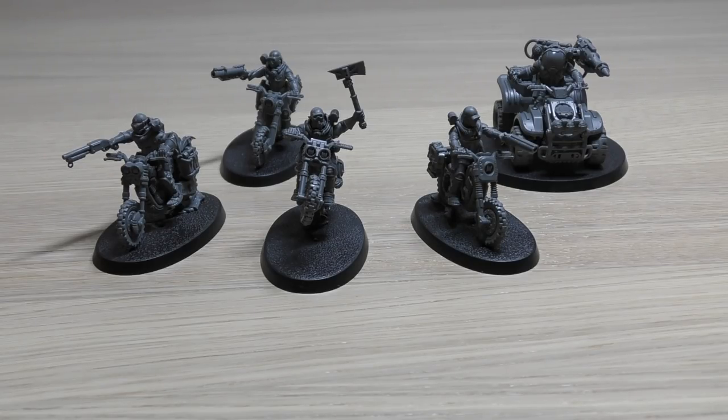Each model is armed with an auto pistol and blasting charges. Each Atalan Wolf Quad is also equipped with a heavy stubber. Now let me go through the stat line. They've all got a movement of 14 inches. The Atalan Jackal has a weapon skill of 4+, ballistic skill of 4+, strength 3, toughness 4, 2 wounds, 1 attack, leadership 7, and a save of 5+. They don't have the best save, but they do have 2 wounds and toughness 4 - not too bad. The leader has exactly the same stat line except the leader gets 2 attacks instead of 1, and leadership 8.